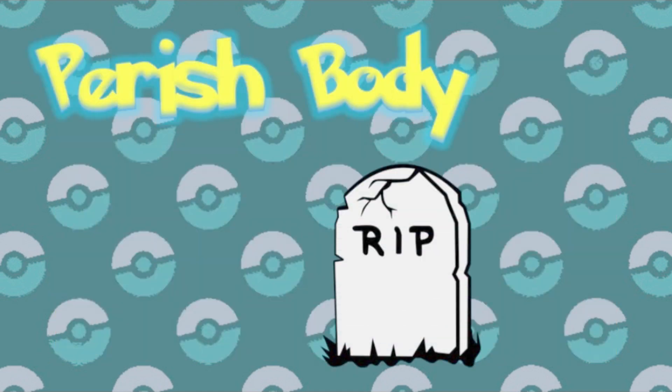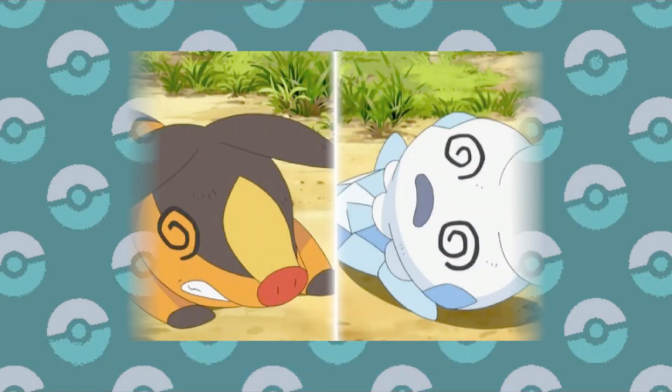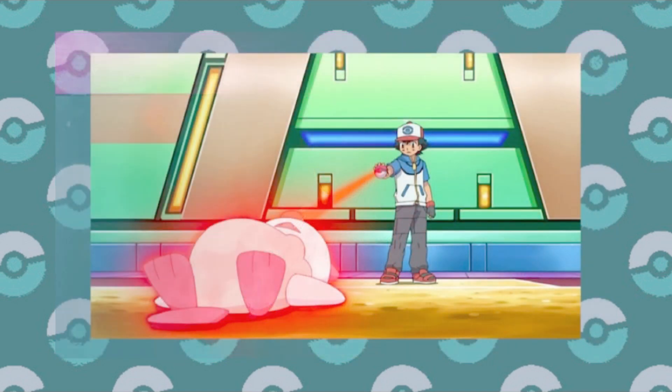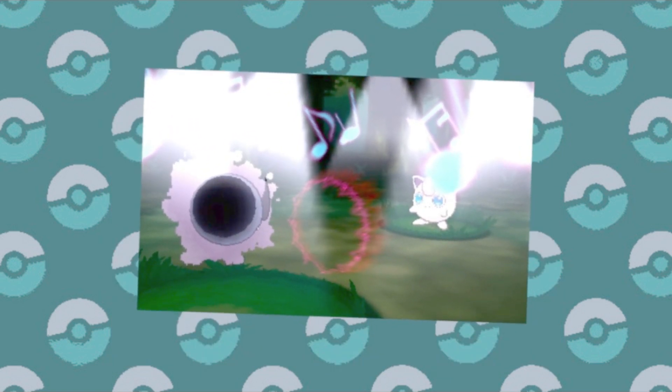Next is the new ability Perish Body, and it's probably exactly what you're thinking. If a Pokemon makes contact with someone that has Perish Body, both Pokemon will have three turns before they faint, unless they switch out. That is just giving the Pokemon a free Perish Song whenever it's touched directly, which honestly sounds like it would be a huge pain to deal with all the time with all the constant switching. But I really appreciate that they're trying new abilities that basically just give free turns or item slots by creating abilities to replace them — I just hope they'll actually be usable on the Pokemon that have access to them.